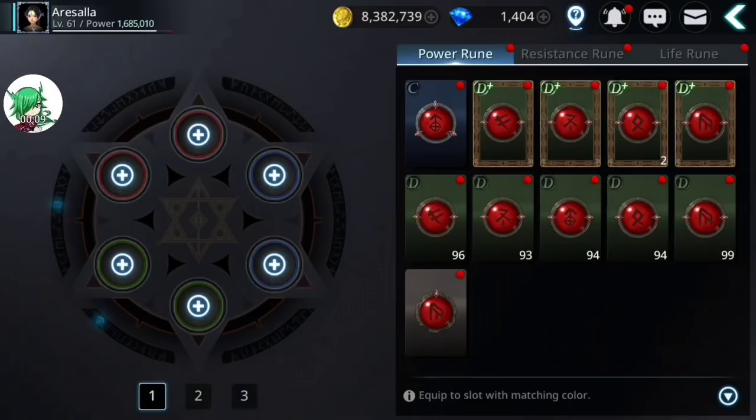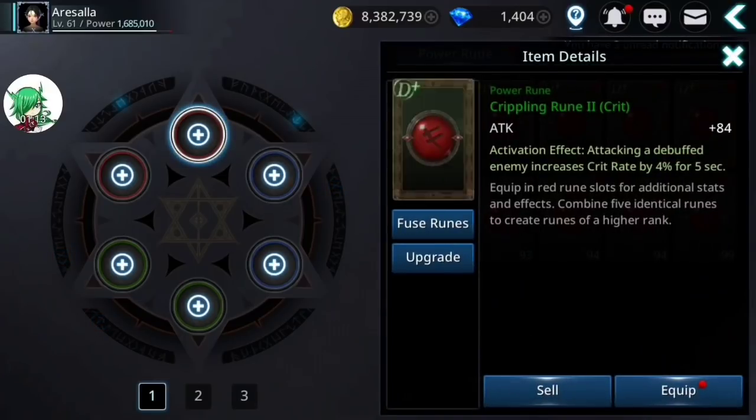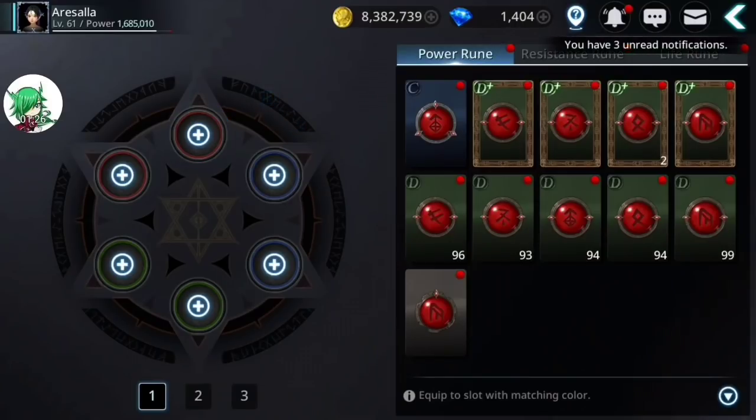This is when we want to start deciding where we want to end up — which runes we'd actually prefer to have as our top tier S runes, S plus or S plus plus, whatever we can get. A quick analysis of the difference between a plus rune and a regular rune: the regular crippling rune has 60 attack, and its activation effect is that attacking a debuffed enemy increases crit rate by 3% for 5 seconds. The D plus version has an attack of 84, and increases crit rate by 4%. So both the base stat and the effect are increased.